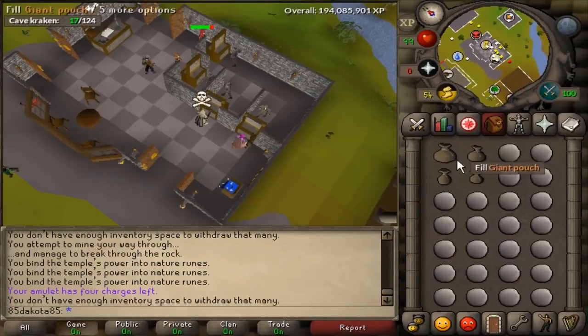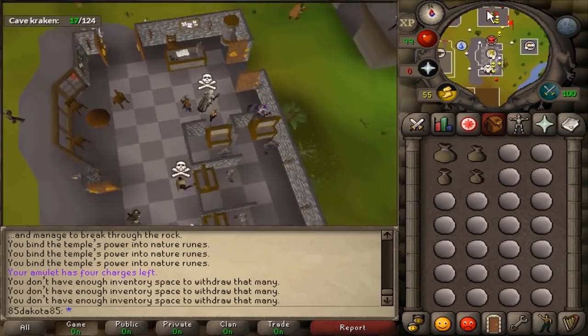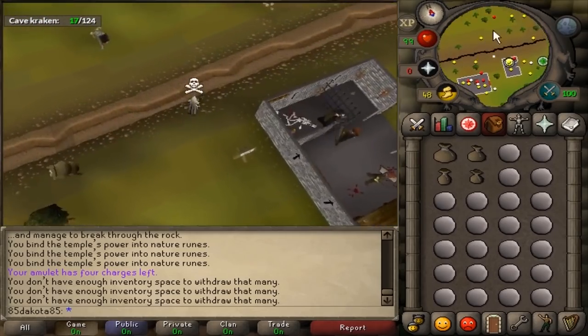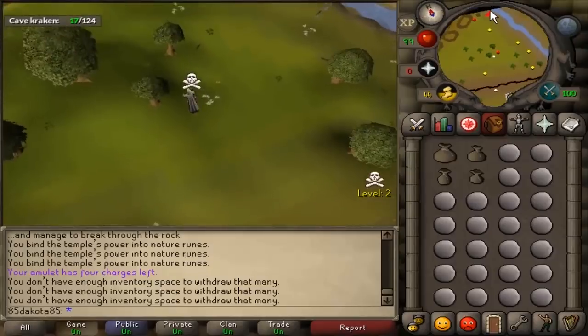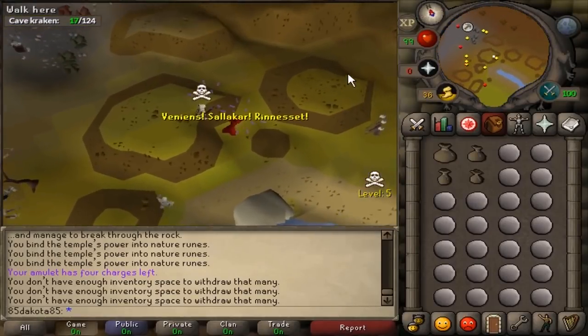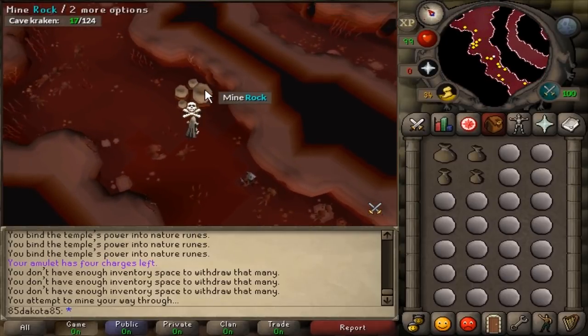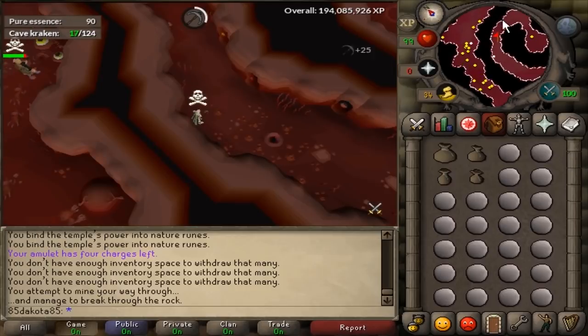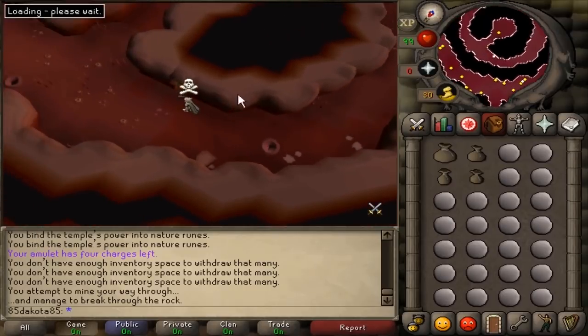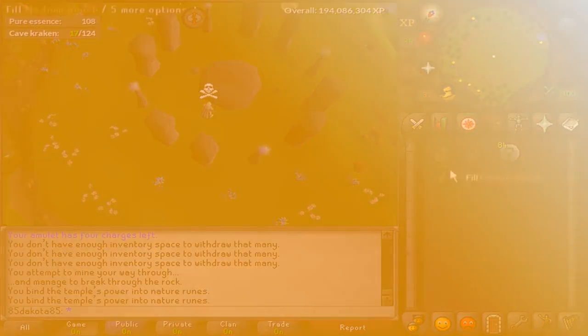Running the Abyss is pretty simple — there's a slight amount of time spent in the wilderness, but whenever you enter the Abyss, you are going to get skulled, so I wouldn't take anything too expensive. Your graceful is safe at this level in the wilderness though. Once you teleport into the Abyss, you'll be on the outer ring, and there are a few ways to get into the inner ring. I personally use the agility, thieving, and mining shortcuts — the agility shortcut is the fastest because you can rapid-click through it without dealing with an animation. The nature rift is on the northern side of the inner ring; craft your runes, teleport to Edgeville, and start over again.